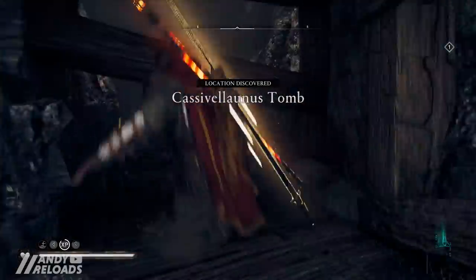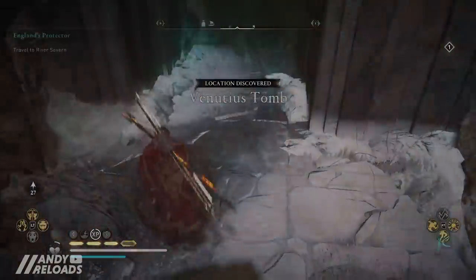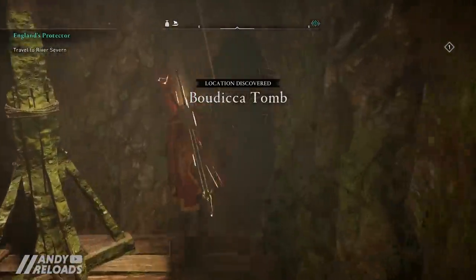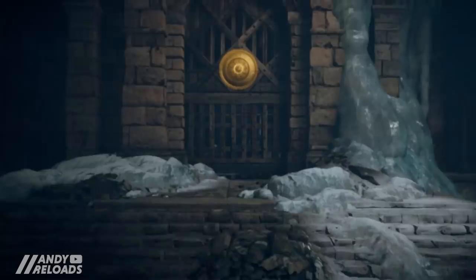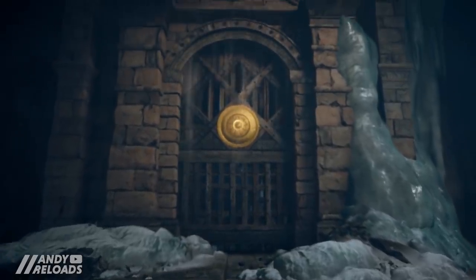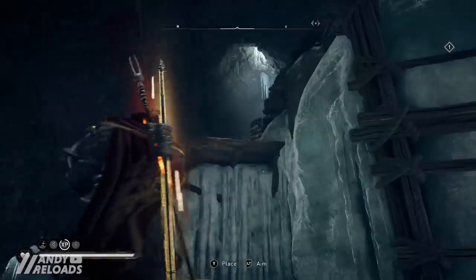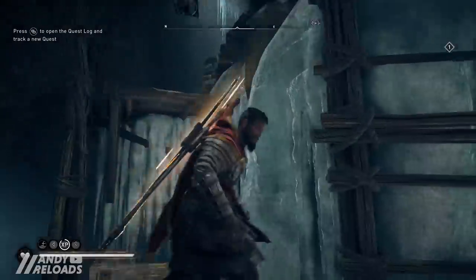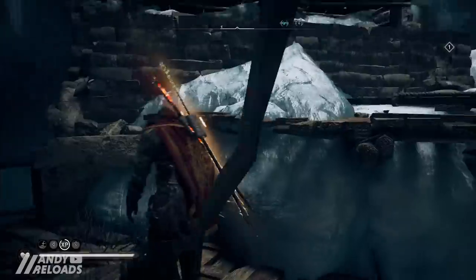All four tombs took me around two hours to complete, and I'm not the best puzzle solver. Here's a time-saving tip: you'll come across orbs which you need to place on pressure plates to open the final tomb door. You can actually throw them to different levels around the tombs to get around obstacles — this took me way too long to figure out, but everything becomes a lot easier after that.